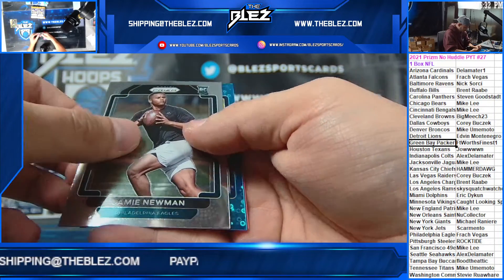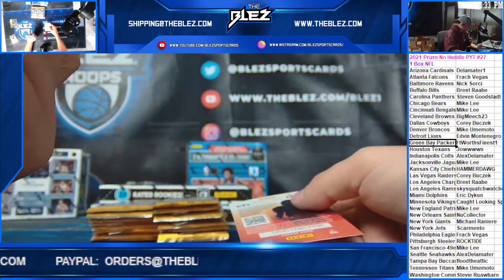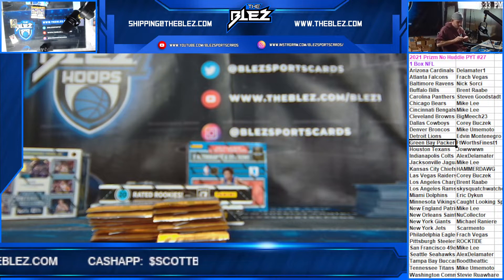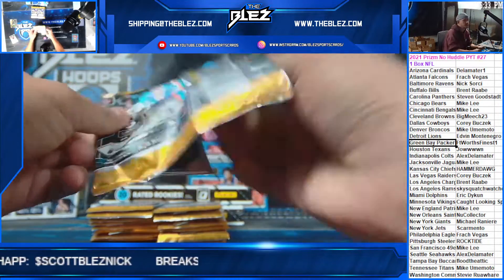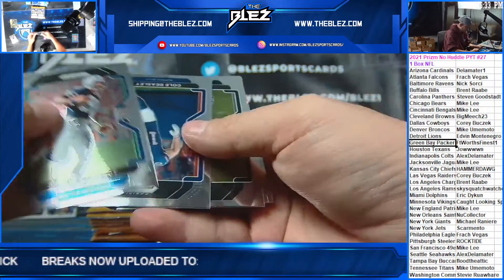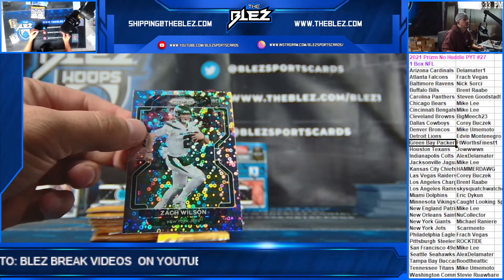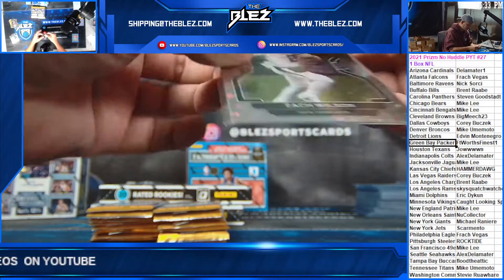Alright, someone gets a first guess — this is only five dollars, so hopefully you don't get it. Cam Akers for the Rams, 24 of 79. So that means next guess is ten dollars. I'll run it through these four breaks; after these four breaks it'll have to be reset if we add more. Gotta be the player hobby boxer, gotta be the player. Next guess is for ten dollars — Zach Wilson for the Jets. Scarmento on the kill — nice hit. That's a variation too, nice hit Scarmento.